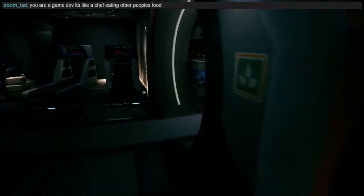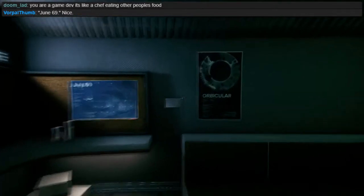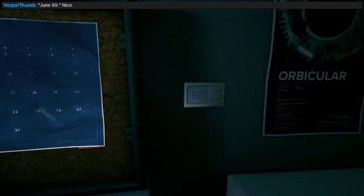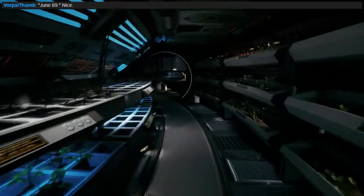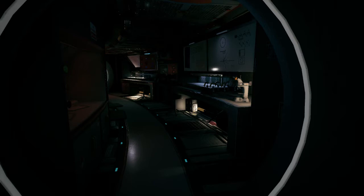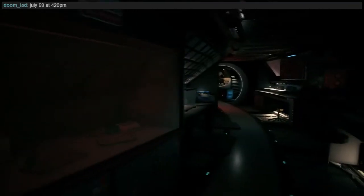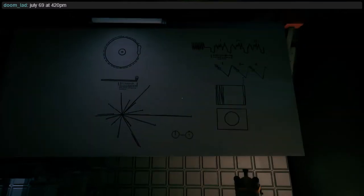We've got red and some green. This looks like what 1970s future looks like. This reminds me of the look of a game called Canarium. June 69th — what? 66 degrees, kind of cold. July 69. They're going for a particular feel here. This is retrofuturism — 1970s future stuff. Current day technology doesn't look anything like this.